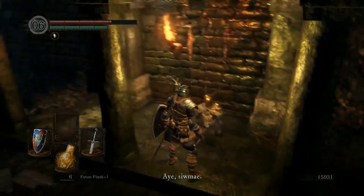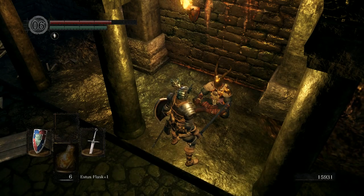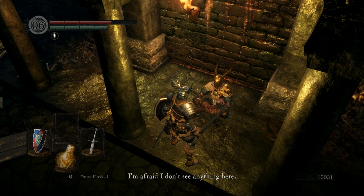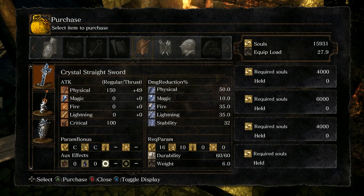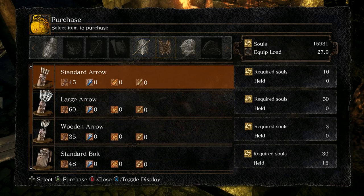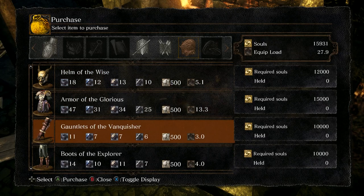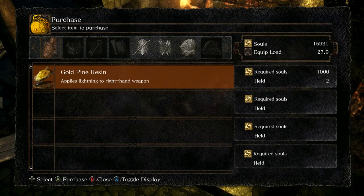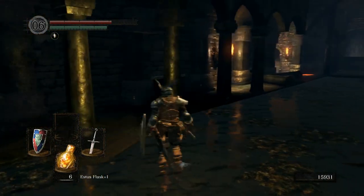Okay, let's go talk to this fella. Why are you here? Crystal straight sword — that seems pretty good. It has a fully crystallized straight sword; how such a weapon was created is entirely unknown. Crystallization boosts its attack but makes the blade brittle — and it can't be repaired, that kind of sucks. I can buy his armor, I don't have enough souls for it. Gold pine resin would certainly be nice — I still have two left over from the ones I found earlier, I don't need it.